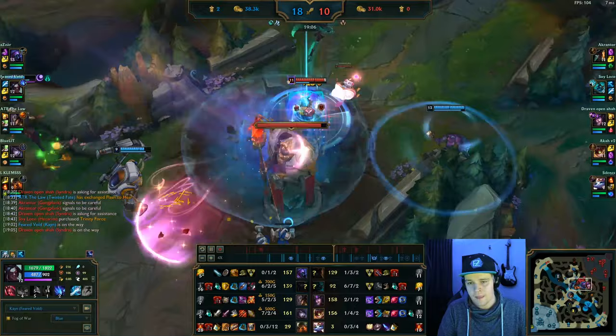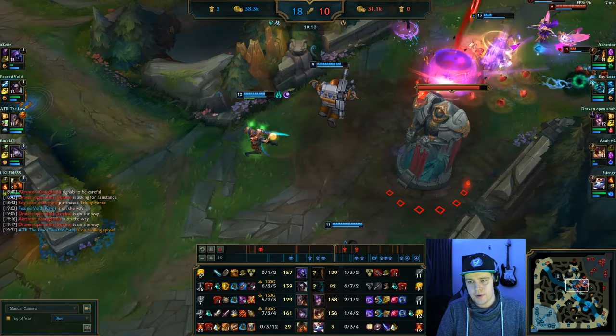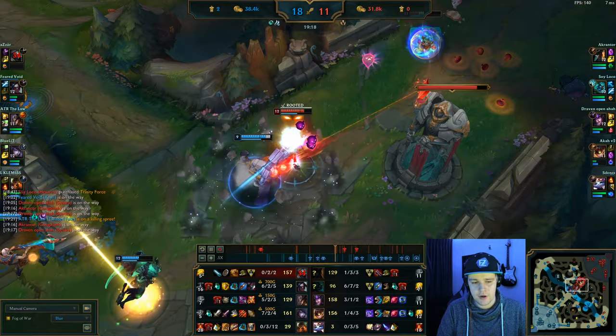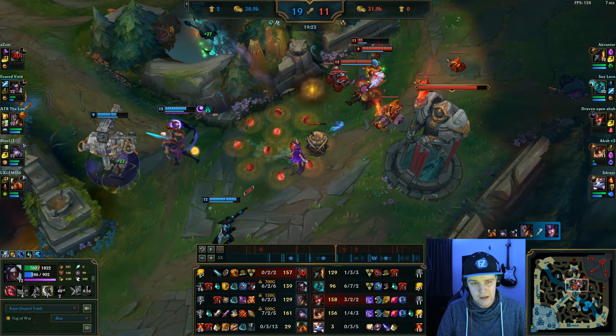I'm looking for a play here — I E over the wall and knock up the Ziggs. The Ziggs does die there which is good. I'm just going to try to walk away, use Q for a little dash. At this rate the Nautilus throws the hook, I flash in, CC chain my knock up with the hook, and Syndra dies. All I have to do is escape over the wall with E. Now if you're in combat your E is going to pretty much instantly wear off, but you're always going to have enough time with your E to get over small walls like this.